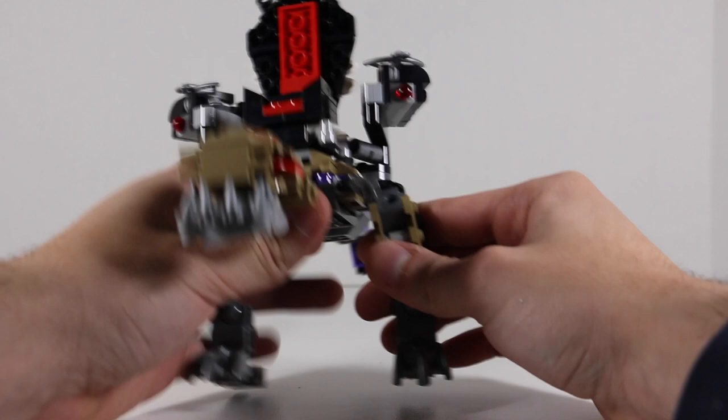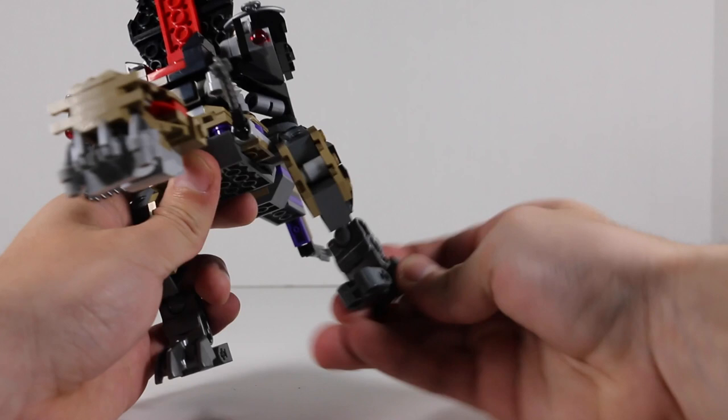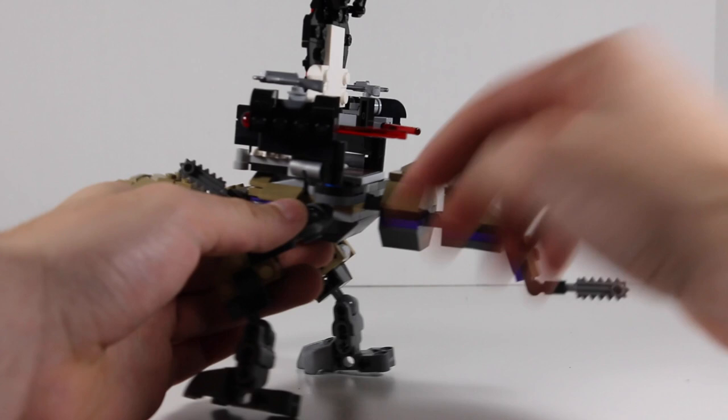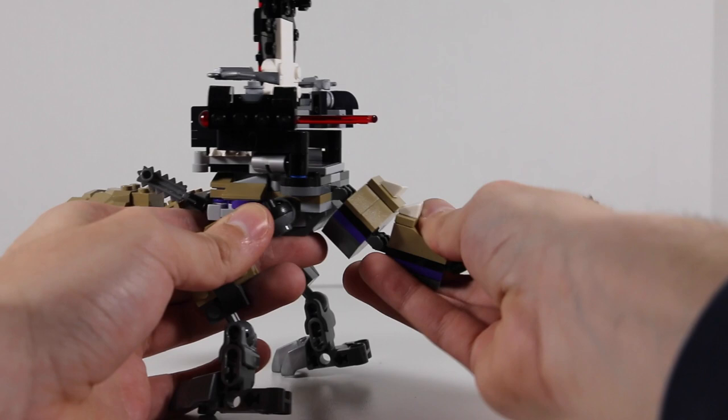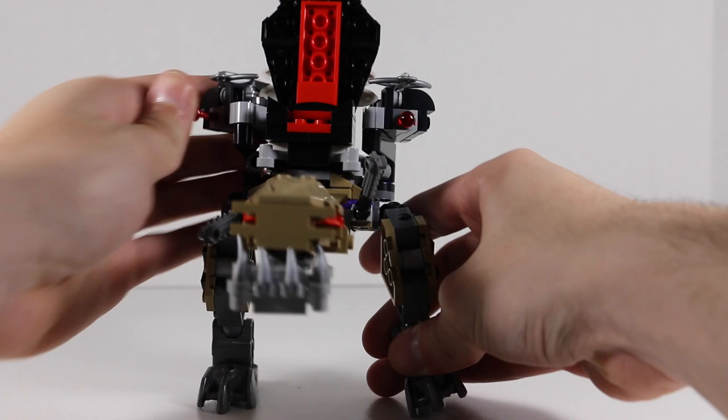The Chennosaurus has a brick-built head and some articulation in the legs — they can spread out and nearly go 360 degrees if it weren't for the blasters in the way. The feet can fold in and turn all around. The tail can be moved at each part individually, so you can pose it in different positions.